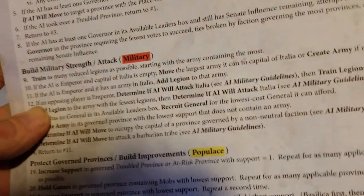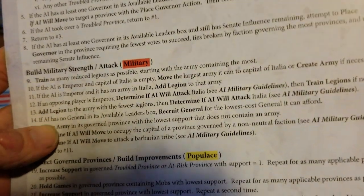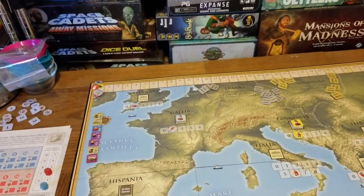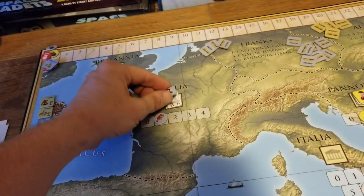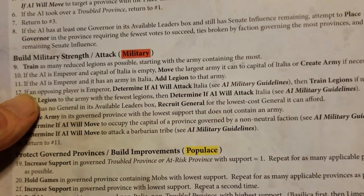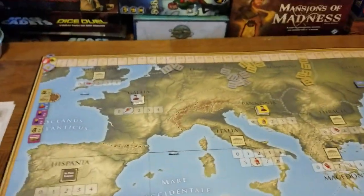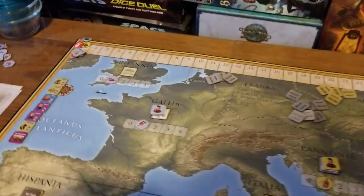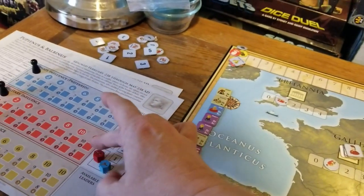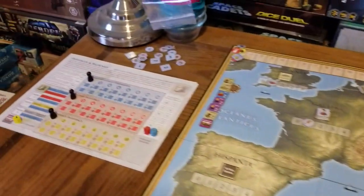Continuing on — if the AI is Emperor, or the opposing player is Emperor, you add a legion to the army with the fewest legions. We have enough to buy a legion, so we add to this army. Oh, silly me — I forgot the most obvious one. We always roll for a crisis, because the bots follow the same turn sequence as everyone else. We roll a five — five says the Sassanids. One of those guys becomes active. Then we roll the die again.